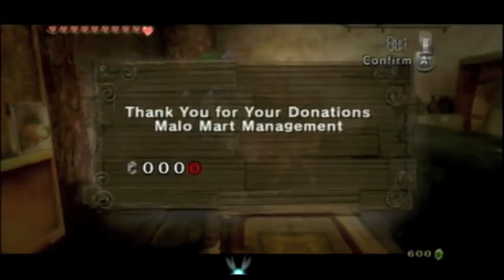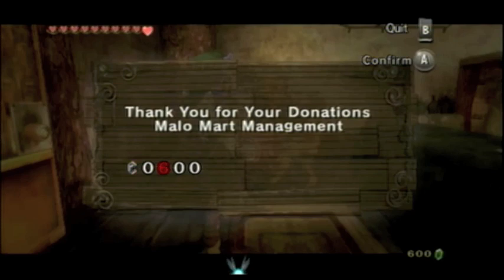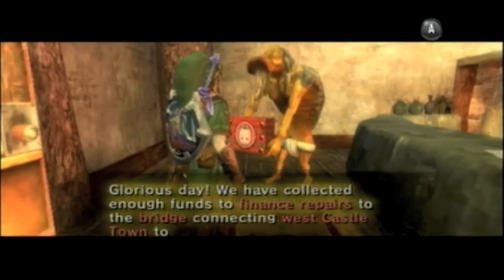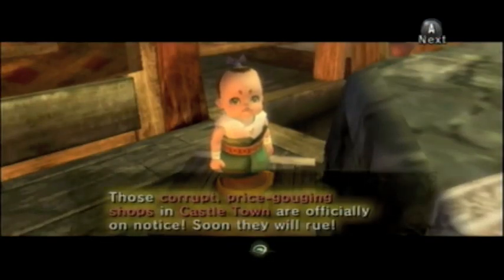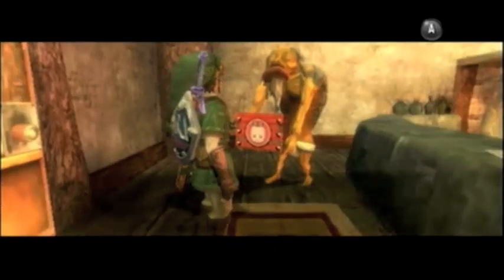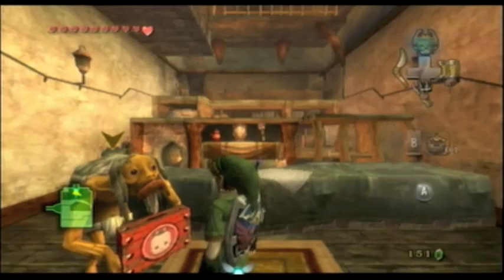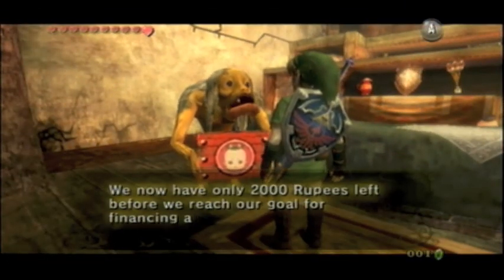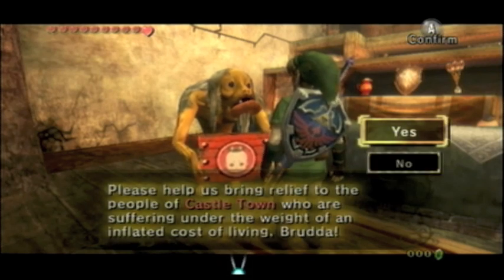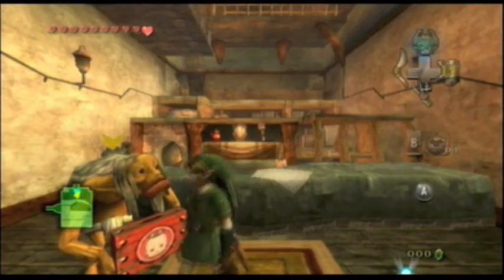So now I have 600 rupees — I got a few from some other places too. The rest of the money is correct, price-gouging shops and cash. Now you need 2,000 for the next thing, but there is a way to bring that number down.